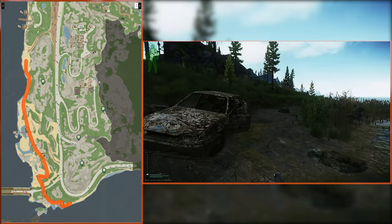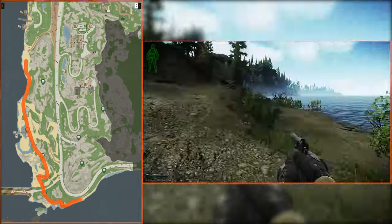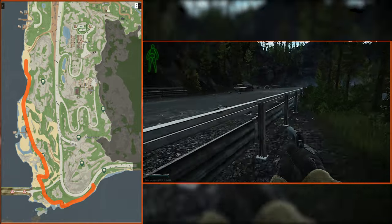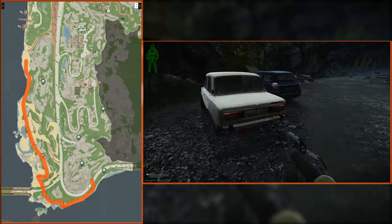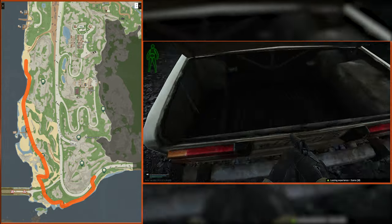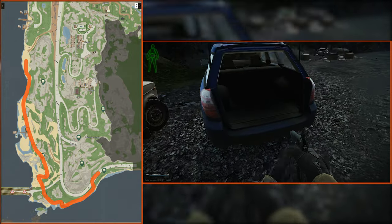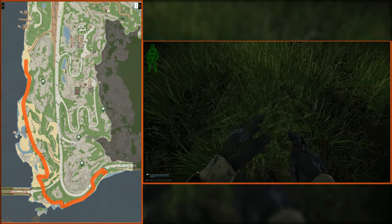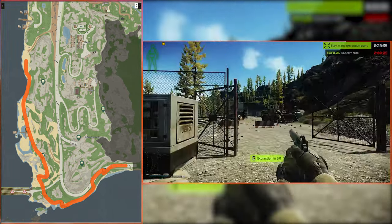Jump back over to the mainland and head east towards the extract. Stay on the shore — it's a long run with tons of exposure from the rocks. When you're nearly to the extract, pop your head up and check for assholes on the rocks. Go across the road to the two parked cars and check their trunks and the ground around them. Then stay on the road as you run towards extract — but wait, the fifth stash. Get to the tire leaning on the guardrail, hop down into the ditch, and there's your final stash. Continue down the road to either extract or check the various loot in the trailers.